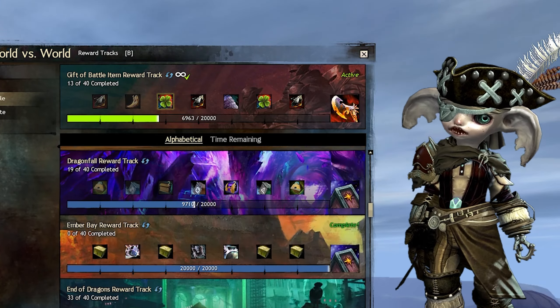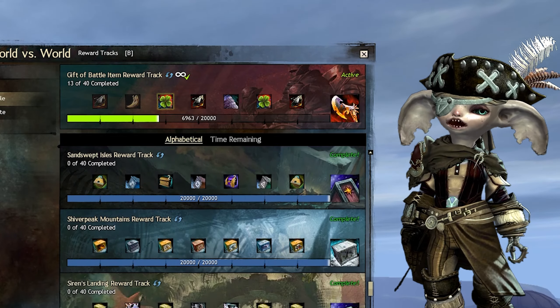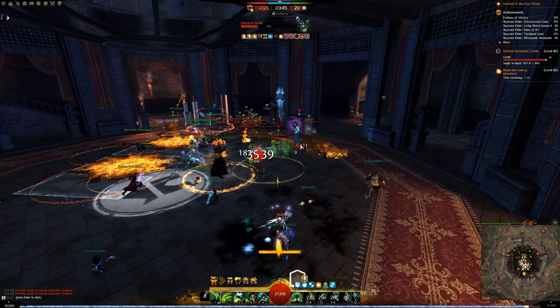Reward tracks are the primary way to earn rewards in World vs. World, besides killing enemies for loot bags. The best part is you'll always have a reward track active — every 5 minutes you'll be progressing on a track and earning rewards.